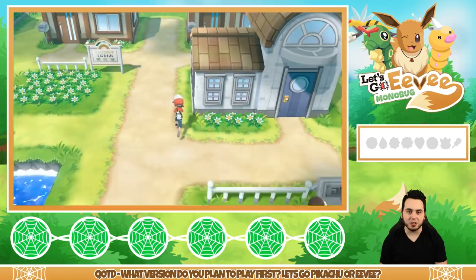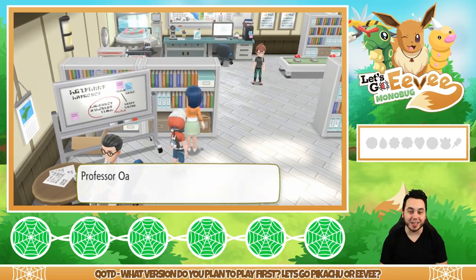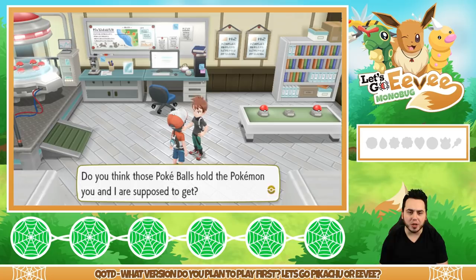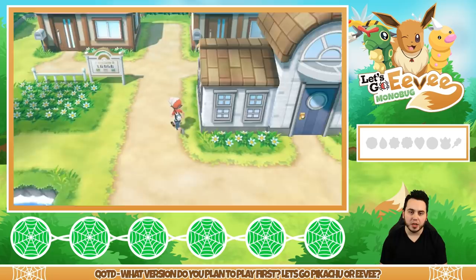I think we just got to go into the lab, or do I go to the tall grass? I remember as a kid playing Red and Blue for the first time — I was like six or seven years old, and I couldn't figure out how to get my starter. My sister had to help me. I've been playing Pokemon for a really long time. And there's Professor Oak — he's got a bunch of Pidgeys. Pidgey is just flying away into the distance.